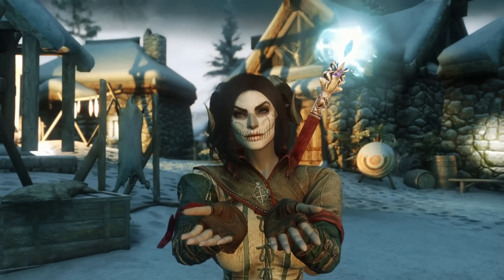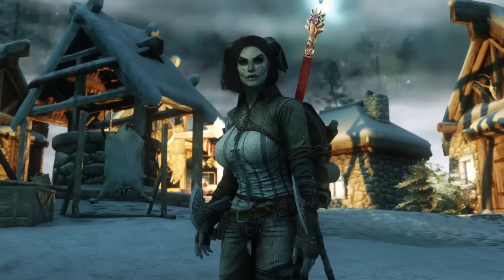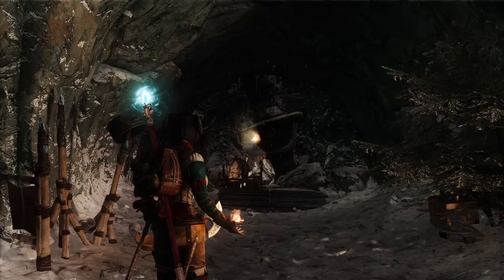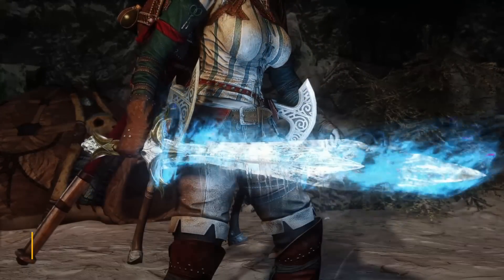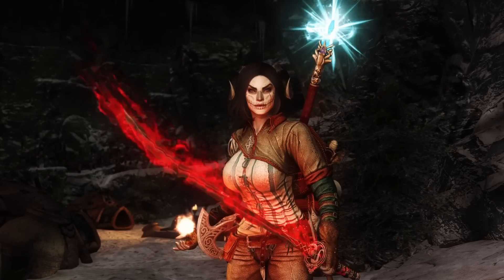Graphical mods — we need them to make magic, well, more magical. Those using ENB should definitely try ENB Light. It'll make spells as well as magical projectiles emit light, and will look especially impressive in the dark. Visual Animated Enchants will help make enchantments look unique and powerful. It'll also overhaul artifacts like the Ebony Blade to have their own unique visuals.